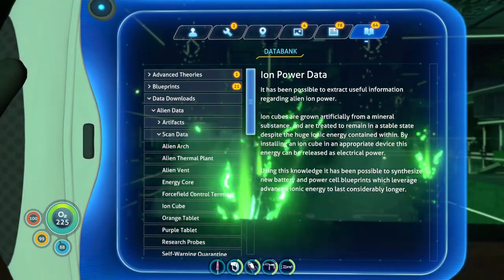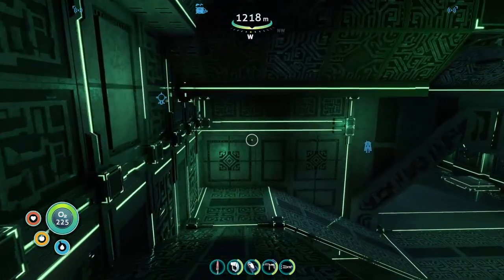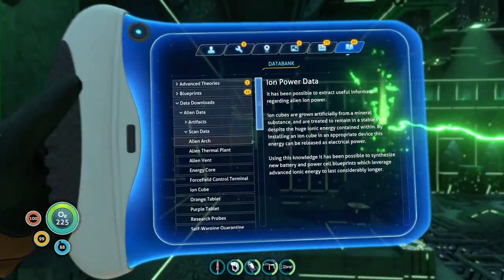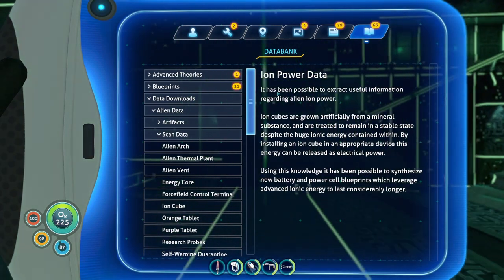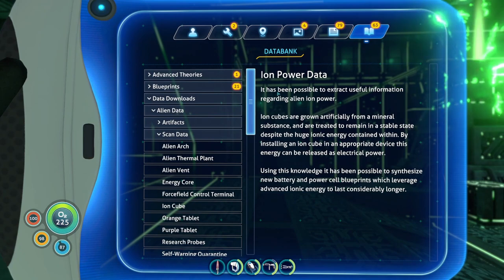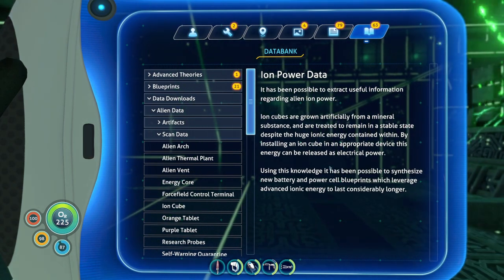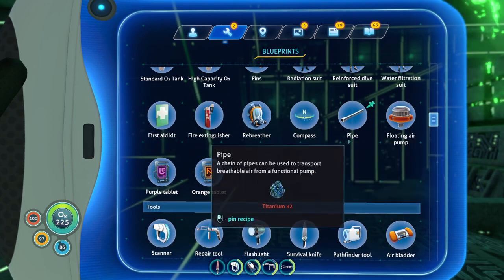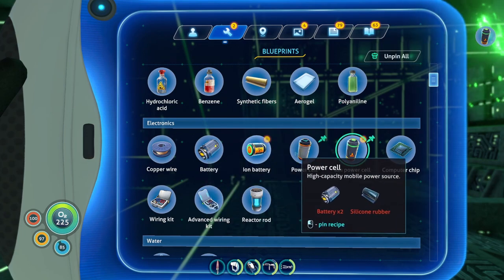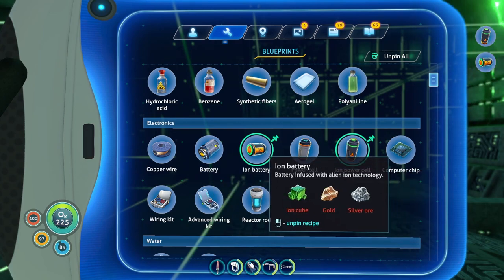Ion powder — it has been possible to extract useful information regarding alien ion power blueprints from alien data. Blueprints stored to databank. The ion cubes are grown artificially from mineral substance and are treated to remain in a stable state despite the huge ionic energy contained within. By installing an ion cube in an appropriate device, energy can be released as electrical power. Using this knowledge, it's been possible to synthesize new battery and power cell blueprints leveraging advanced ionic energy to last considerably longer. We get ion batteries now!